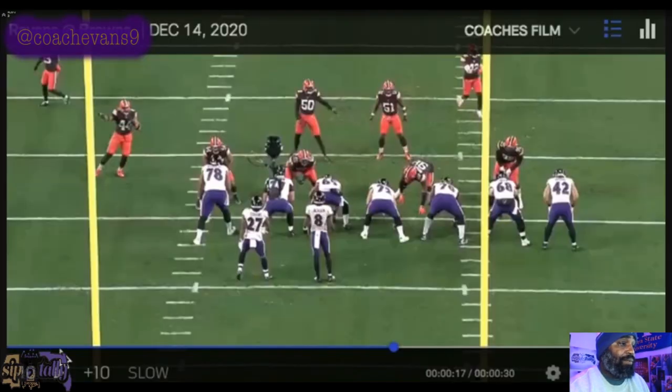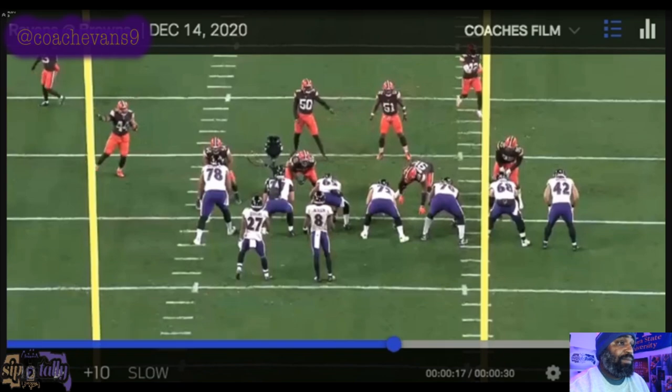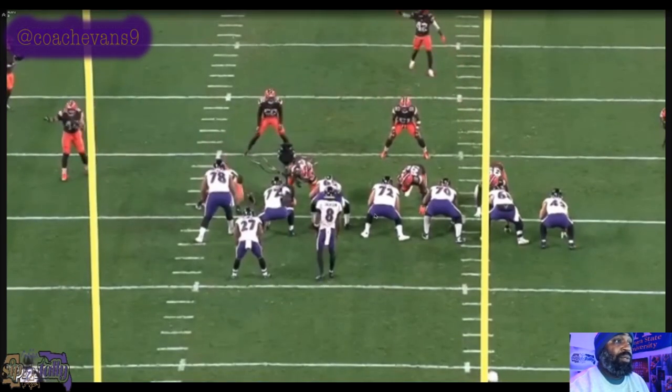Let's go to the next play. We got an overloaded formation — you got Orlando, Bozeman, Makari, Ben Powers who's been playing well in my opinion, Fluker, Oscura, and Ricard. There's a lot of beef up there. Let's see what they do.